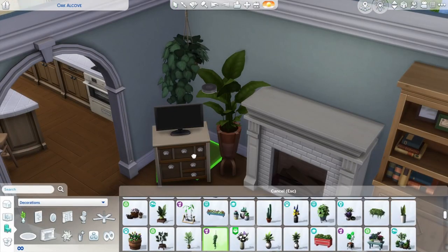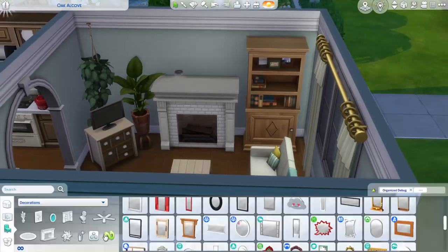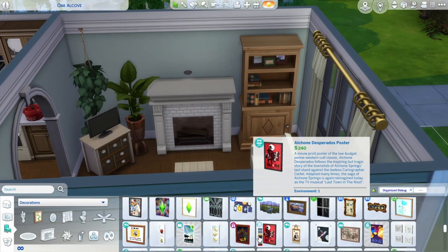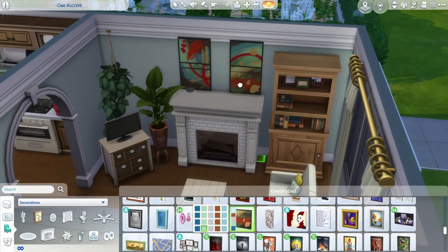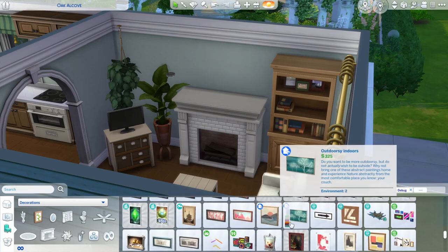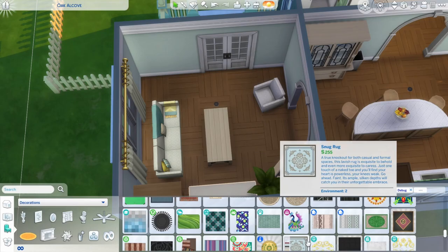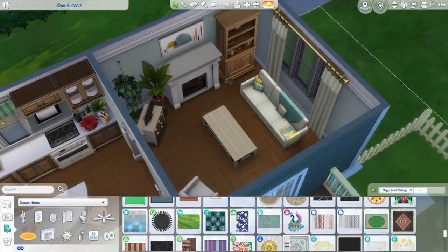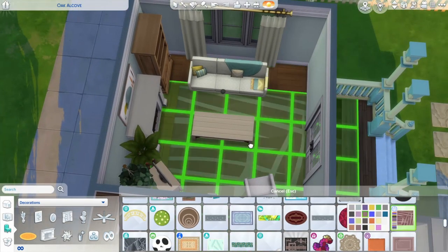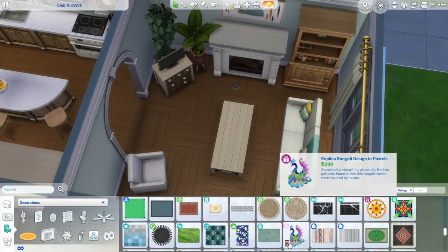For the furniture I did something not so typical for me — I mixed a lot of different packs in one room. In the living room you can see I used Parenthood, Cats and Dogs, the Laundry Stuff Pack, and the Paranormal Stuff Pack. While I was on my break I bought a lot of expansion packs to revive my love for building.